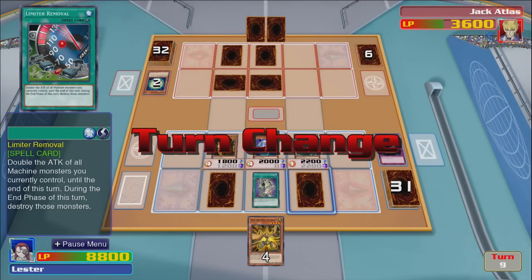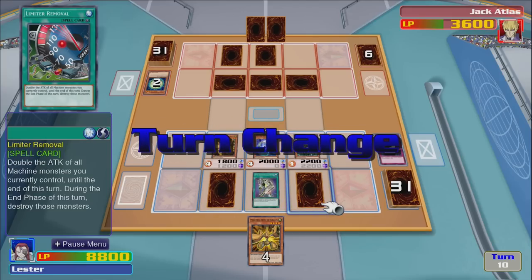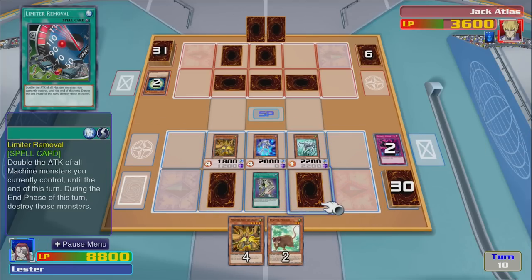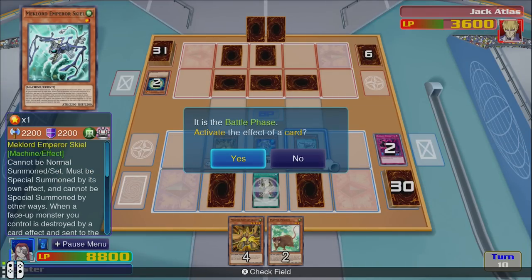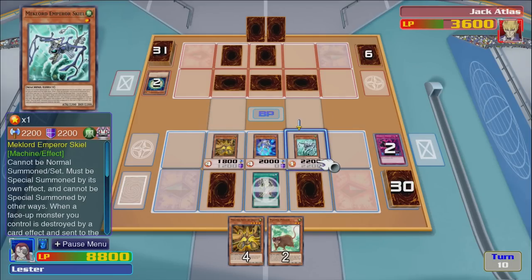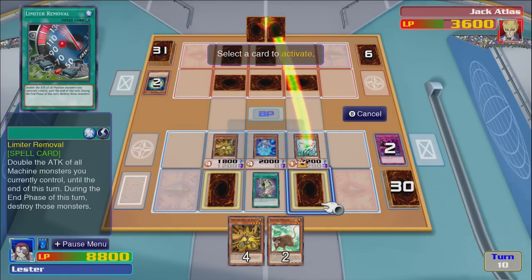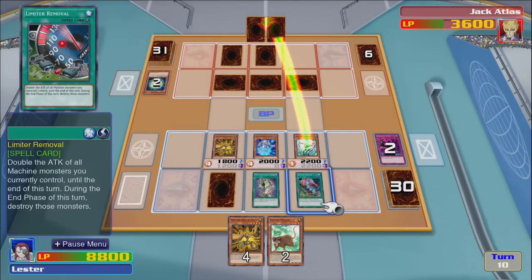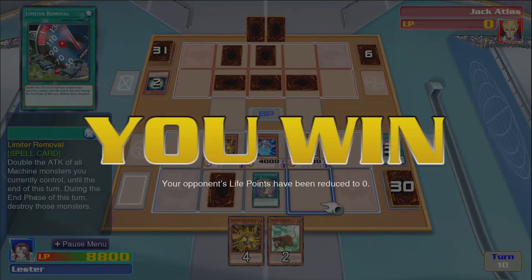Unless he summons Red Dragon Archfiend and just wrecks me — we'll see. He just set another card. So we're going to win. Battle phase. Yeah, they can't attack if it's on the field. Attack directly and then activate this now. 4,400! What a way to win.